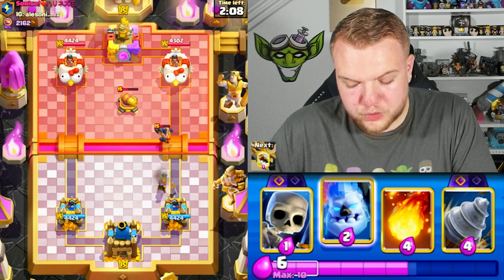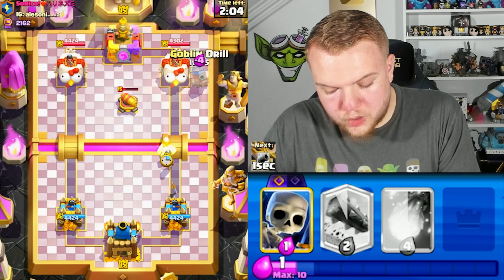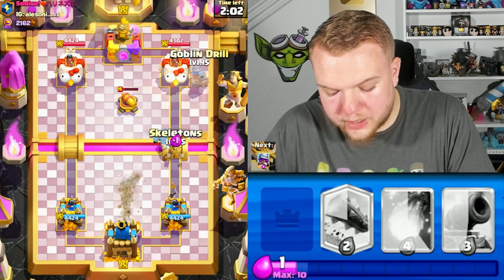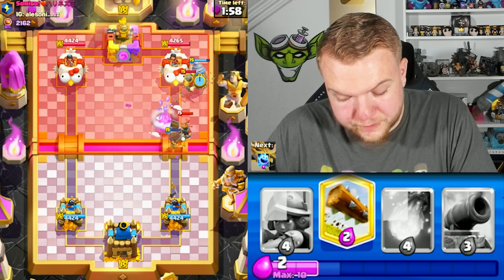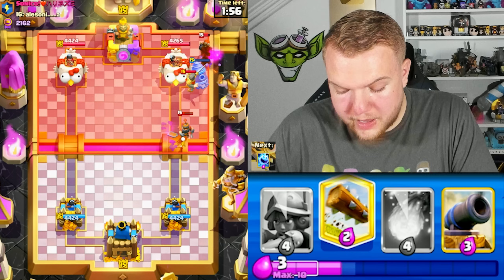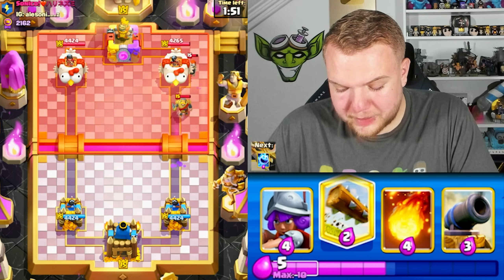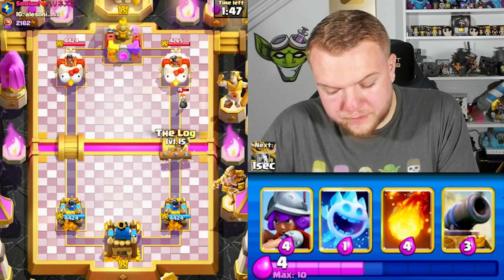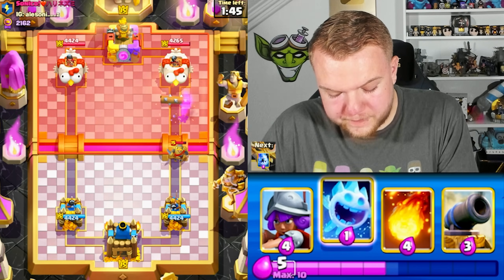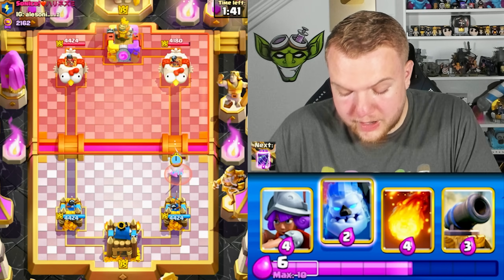The Musketeer is able to DPS down the Executioner quite a bit. I'm going to keep the pressure — Ice Column, Goblin Joe, and Skeletons to protect the Musketeer a little longer. He played a Delivery, which I was not expecting — I was expecting Bomber up high and Knight on top of the Musketeer. Interesting deck: Knight, Executioner, Delivery, plus Hawk Rider — not something you see often.